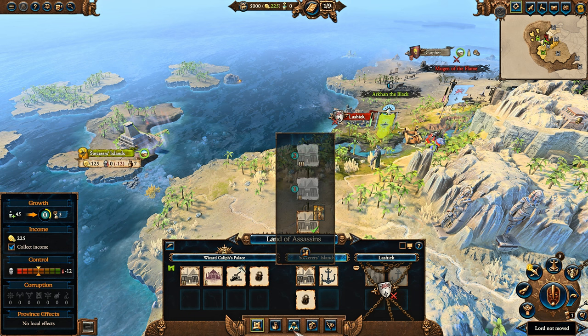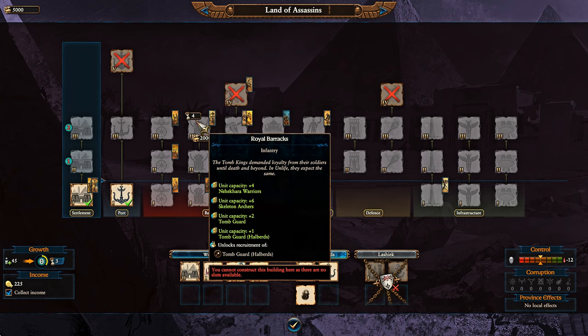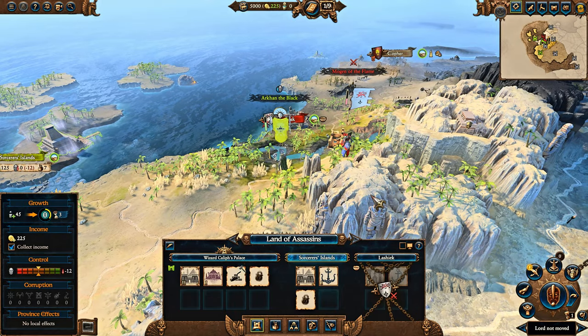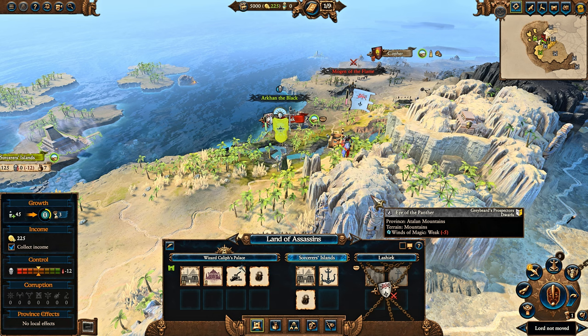The Tomb Kings are a race that grows stronger as you play the campaign, as you unlock more unit types, more powerful units. And since they have free recruitment and no upkeep, it can become an unstoppable snowball, assuming you get off the ground.